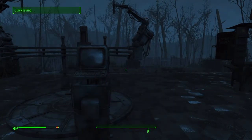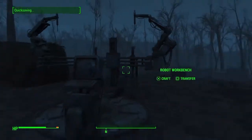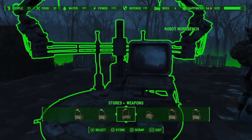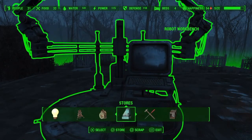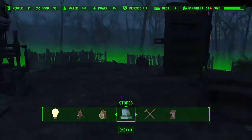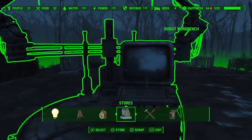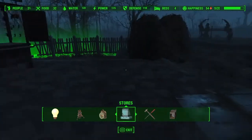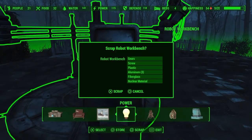I'm going to take a quick save so I don't mess up. Actually it doesn't matter because I've gotten a ton of resources from this already. Next, we'll continue with infinite resources — so this is a way to get a ton of a specific resource. As you can see, if you scrap a robot workbench, you get gears, screws, plastic, aluminum, fiberglass, or nuclear material.